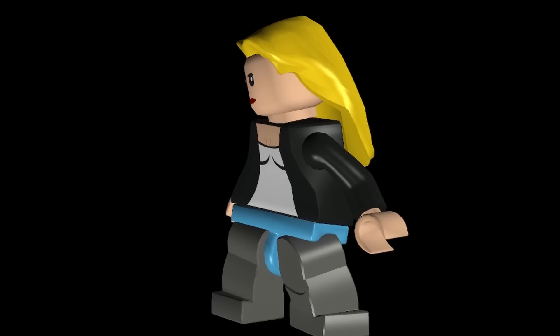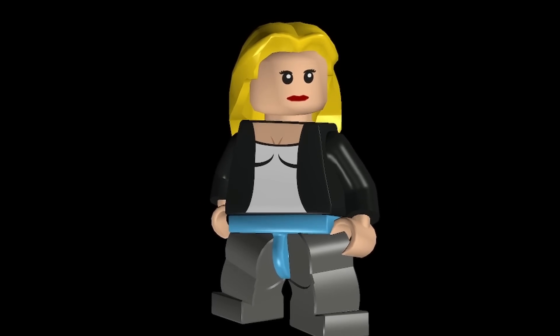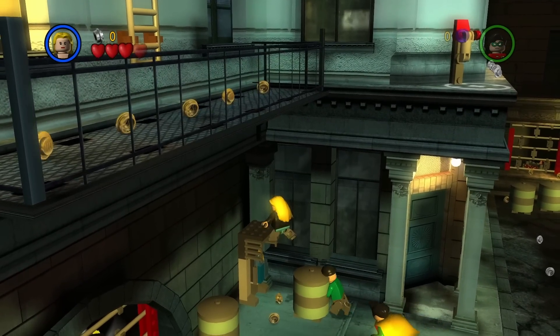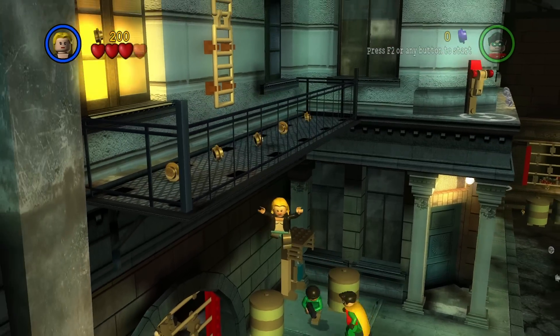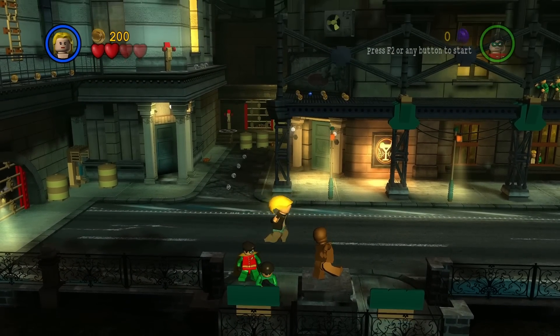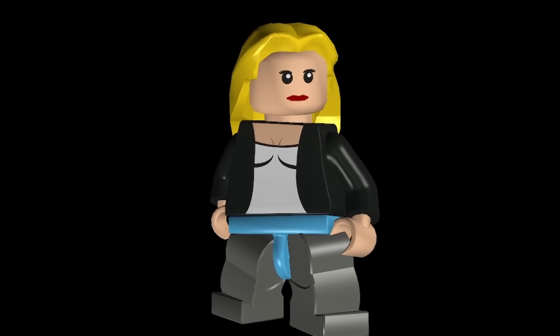Get ready to rock because the next character is the Rock Chick. Unfortunately, there's really not much that this character can do — very similar to the majority of the regular civilian characters we've looked at, where they can just run, and that's pretty much all the animations they have. It would have been incredible if she had a guitar or a microphone as a weapon — that would have made this character quite unique.